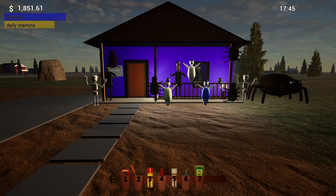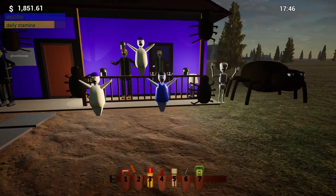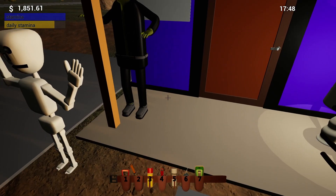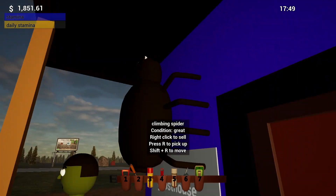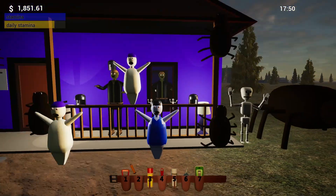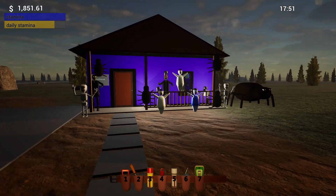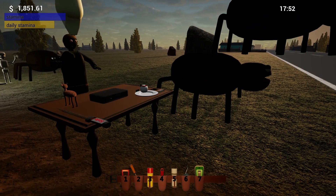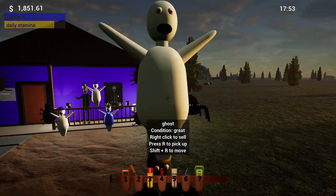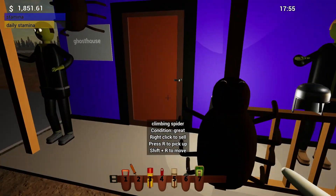Welcome back to another episode of Yard Sales Simulator. We're here talking about the new Halloween items today — if you haven't seen them, they are out! There's a new wall spider, he's cute as heck and he attaches to your wall. We've already done a Halloween update for Yard Sales Simulator and we got Carlos, the zombie, the helmet, and more.